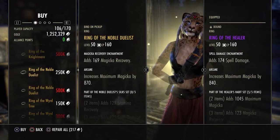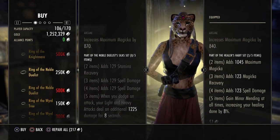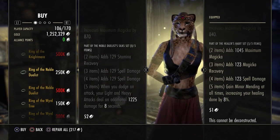Next up is the Ring of the Noble Duelist with a max magicka recovery enchantment and Arcane trait. The set gives max stamina recovery, max spell damage, and max spell damage again on later pieces. The fifth piece bonus is: when you dodge an attack, your light and heavy attacks deal an additional 1225 damage over eight seconds.